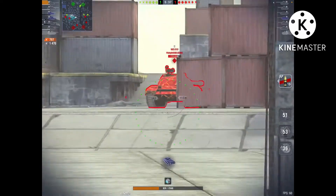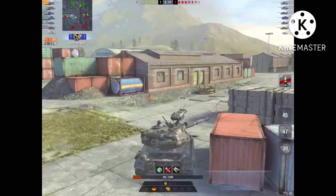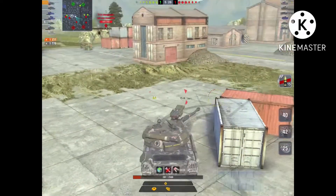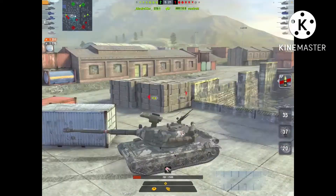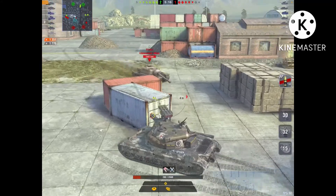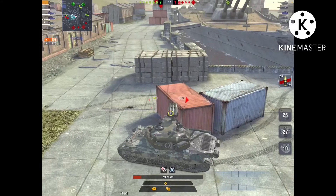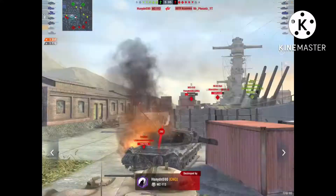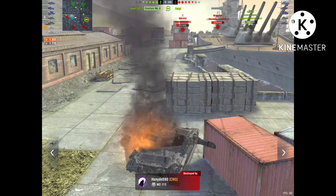For mobility I'll give it a 5 out of 10, or maybe higher, but unfortunately how big it is also makes it a big target. We have an E3 pushing us and we try to capitalize on the fact that the T110E3 has no turret — we try to outmaneuver him. Unfortunately the WZ kills us from the side, shooting the lower track wheel, exactly as I described earlier.